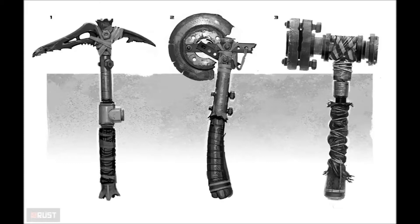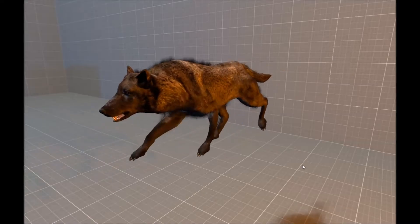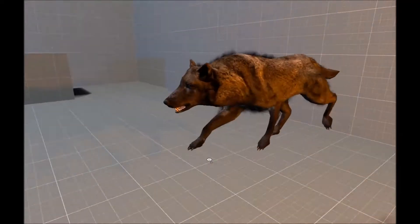Here is the pickaxe — it has a pickaxe, an axe, and a hammer. It's all concept art and it looks pretty awesome. Here is the new wolf — it's all redesigned.